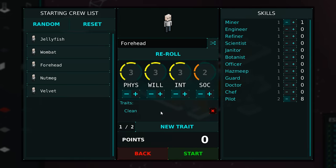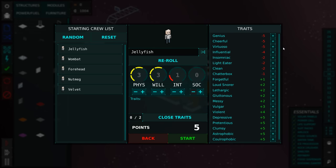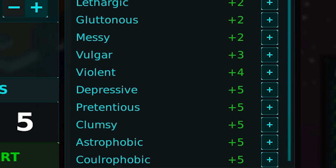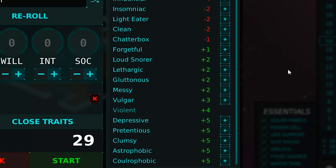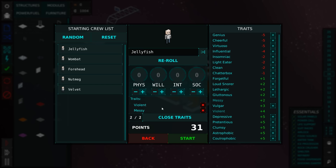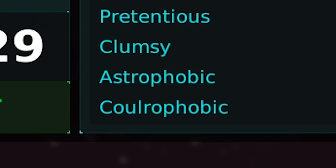But you can actually customize all of this now. We're taking away everyone's social ability — like, all of it. You can also assign them different traits now. There are some that are good and some that are bad. I think it's fair to say that all of our meeples are gonna be violent. Each one's gonna get something else to color out their persona. Jellyfish, you're gonna be messy. Wombat, you're gonna be pretentious. Forehead, you're gonna be a loud snorer. Nutmeg, you're gonna be clumsy. And Velvet, you're gonna be astrophobic.